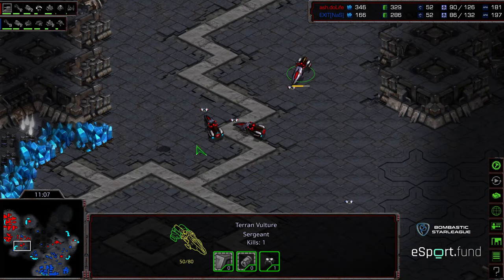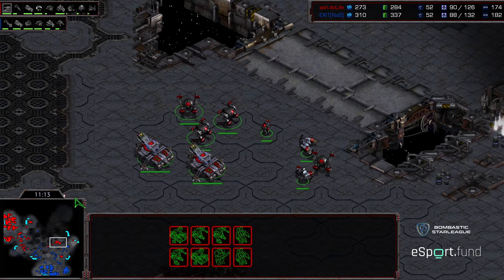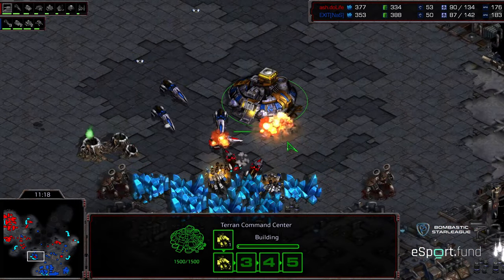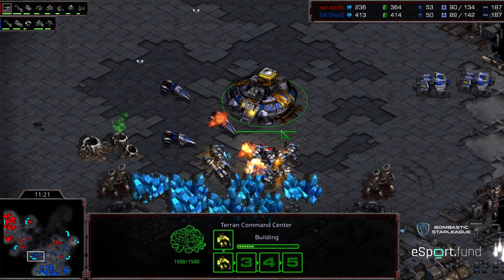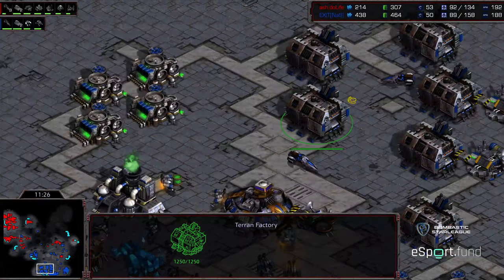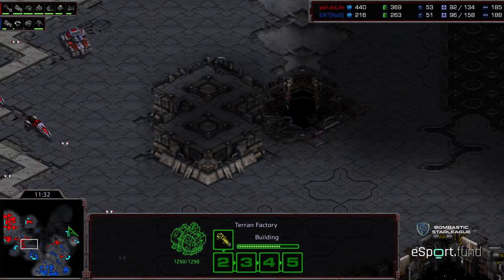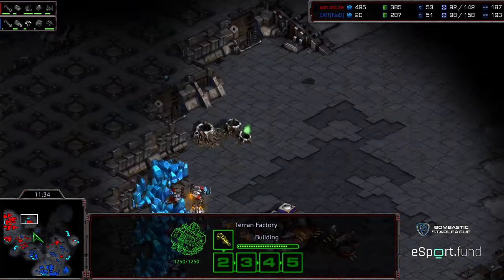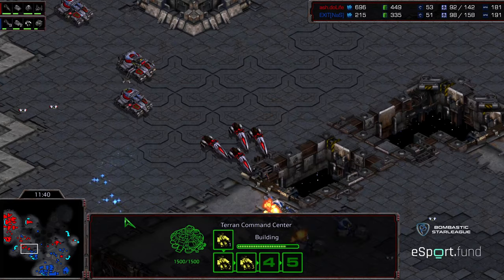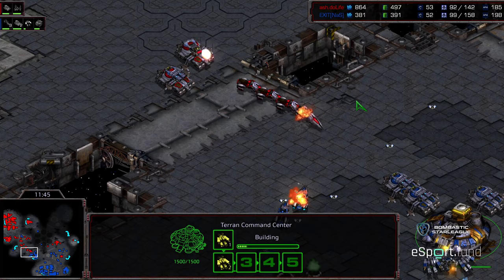Do Life suddenly has positional control and can start pressing in and denying additional bases. He still has this army that could potentially backstab if Exit over-commits. Vultures are now flooding into this third getting a handful of SCV kills - a nice turn of events. But this base is mining much more rapidly for Exit. In the background infrastructure we've got six factories up versus just five for Do Life. Do Life pressing into Exit's space, making him pay if he can't hold that forward expansion.